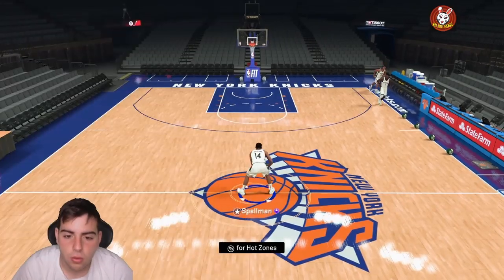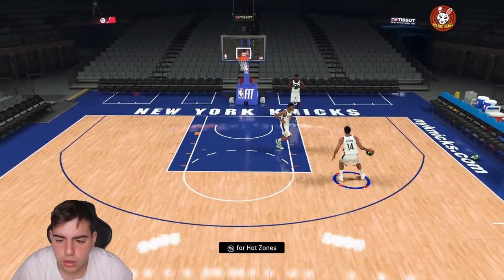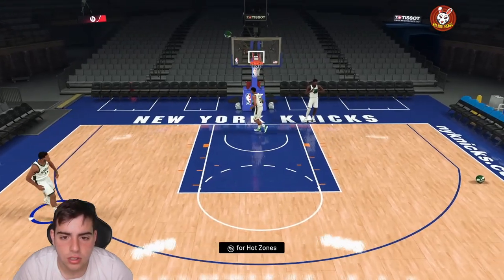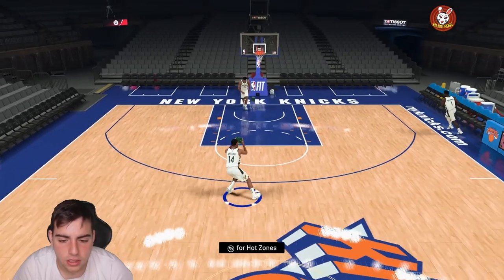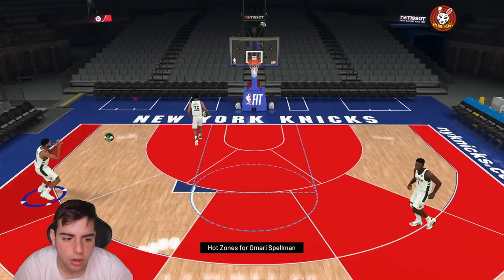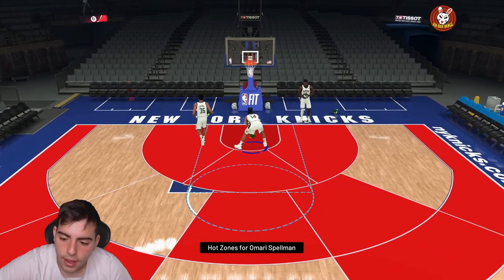Let's get his jumper down real quick — he has a great jumper. That was a bad release because my monitor is delayed, but the release is absolute butter. Literally butter. This card is about to go off for me, he's actually disgusting. Let's check his hot zones — he's gonna shoot deep, I think he has gold or hall of fame range extender. I really like this release, I'm probably gonna get a ton of greens. Let's get into gameplay.